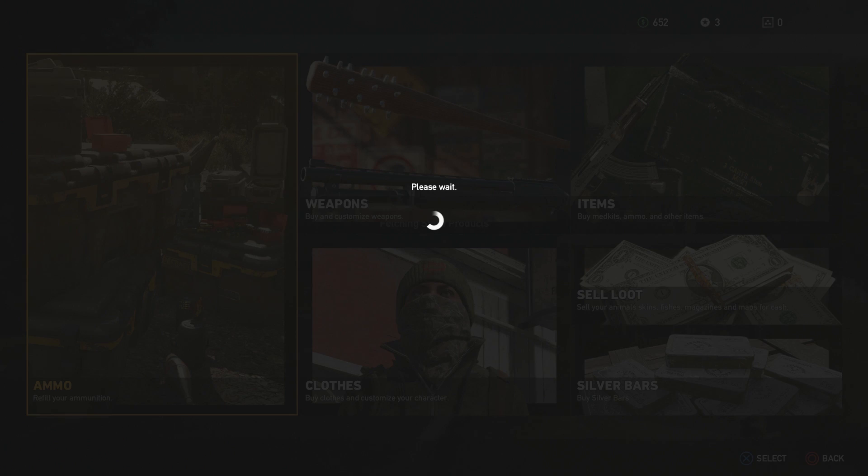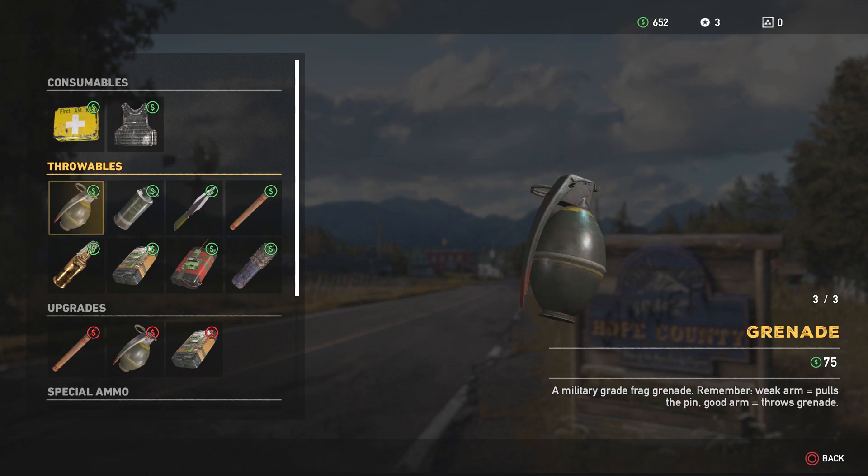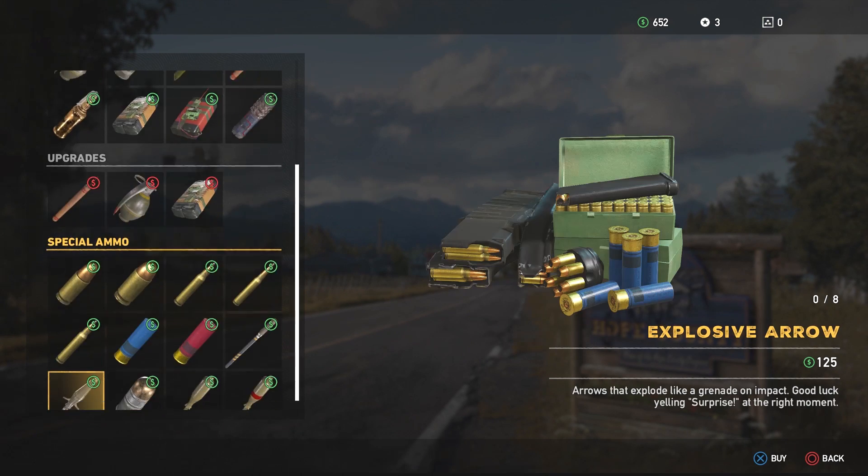After you talk to the guy, head to any weapon shop, go to the item store, and at the bottom you can actually buy the map. I already have it, so you won't see it in mine, but it is at the bottom of the list.